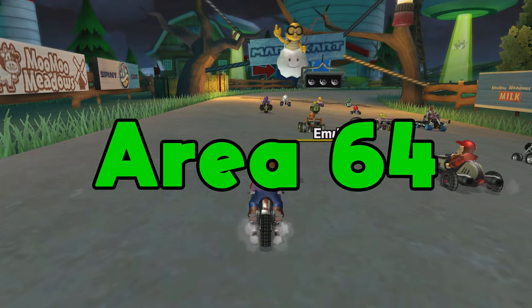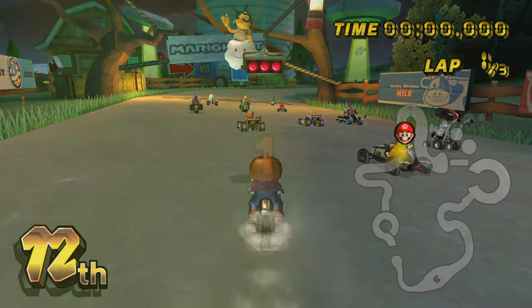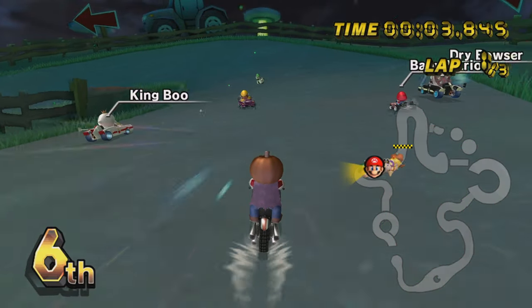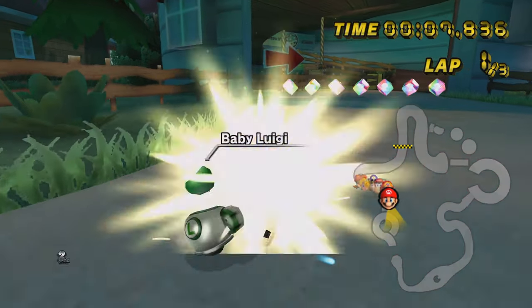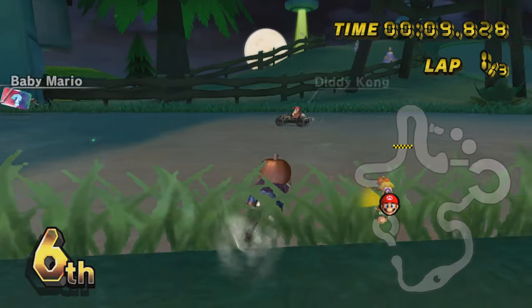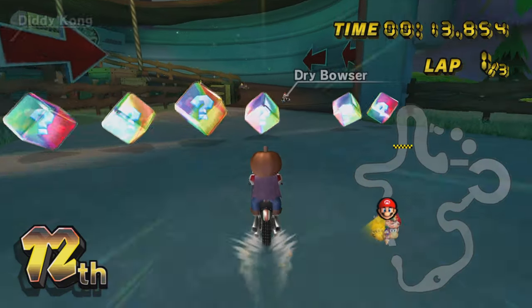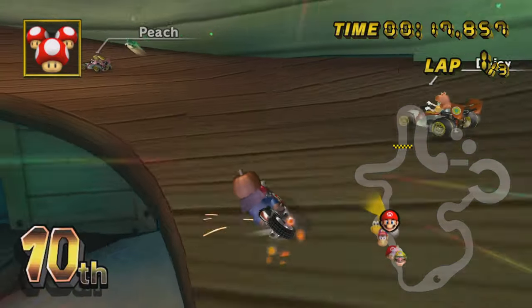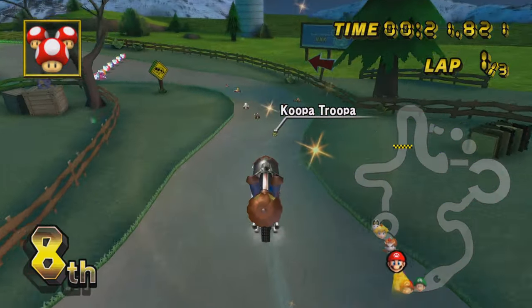Our first new track is Area 64, and what better way to start off the spooky season than with Moo Moo Meadows cows being abducted by aliens on a farm at night. But seriously, this is a planet that is being taken over by Octumbas — those guys in the background. You might remember them from Mario Galaxy. We're going to be taking a lap of the track before showing off the shortcuts.